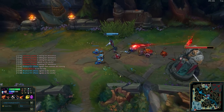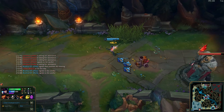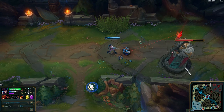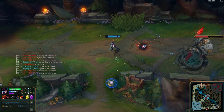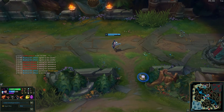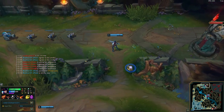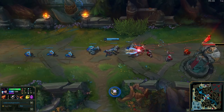Bonus: Caitlyn is one of the few top laners that doesn't need Hullbreaker to really push towers quickly, because of her usually high attack speed and the fact that every six shots is basically almost like a critical strike — and that works on towers as well. You can get Hullbreaker with her, but she doesn't need it. She can get those towers really quickly without it.